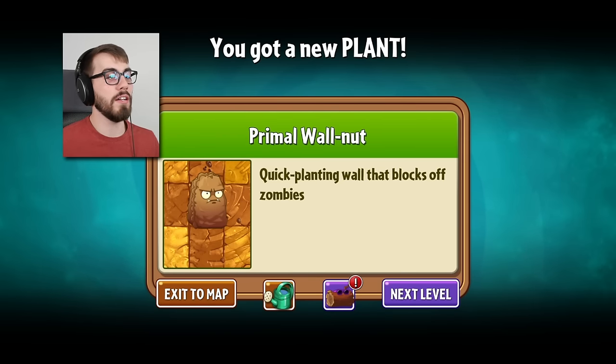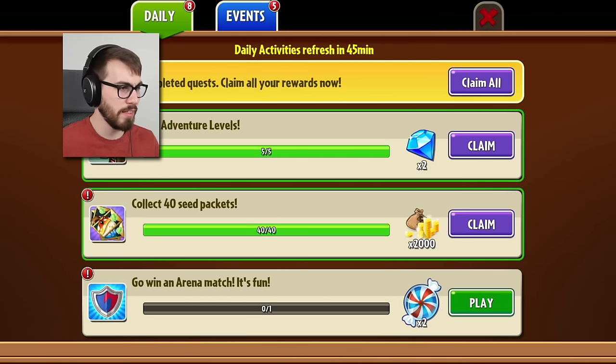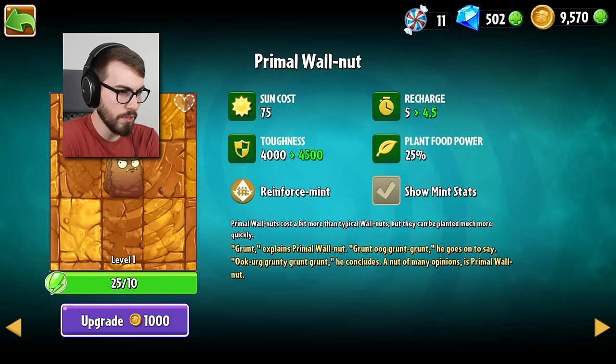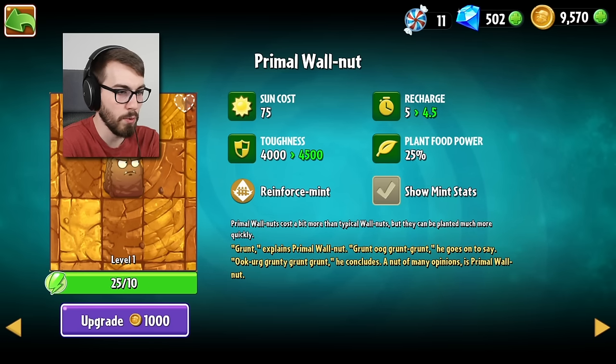And now we have Primal Walnut! Quick planting wall that blocks off zombies. What else does he do? Primal Walnuts cost a bit more than typical Walnuts, but they can be planted much more quickly — so they just have a good cooldown, I suppose. Grunt! explains Primal Walnut. Grunt, oh grunt grunt! He goes on to say — grunty grunt grunt! He concludes. A nut of many opinions is Primal Walnut. I'm not gonna say it again — I can't believe you've just done this. I'll check this guy out in the next episode, guys. We'll end it here.